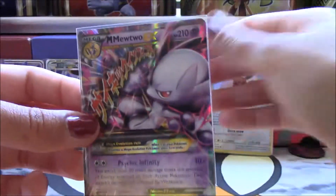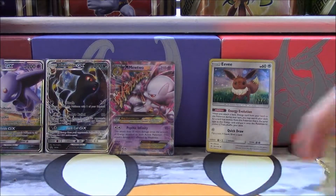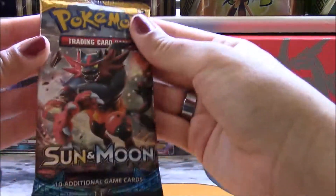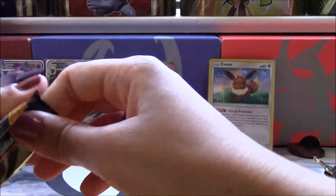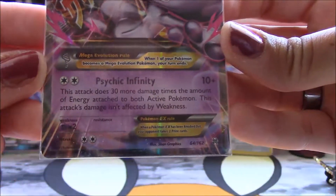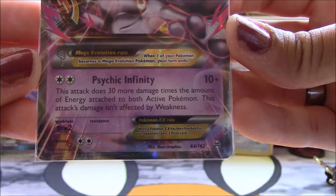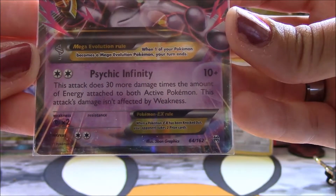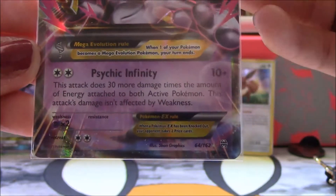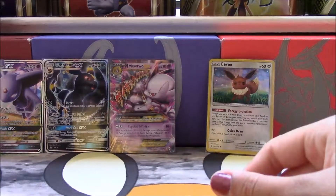Mega Mewtwo — put that right there. It was worth three points, but it should be worth more since it's such a playable card. Let's go to Sun and Moon base set. We said it was a great card — I didn't even bother to read it to you. It has Psychic Infinity: 10+, this attack does 30 more damage times the amount of energy attached to both active Pokémon. And this attack's damage is not affected by weakness. Wow, that's pretty messed up. I've never pulled a Mega Mewtwo before — I've just seen it online. That's really cool.